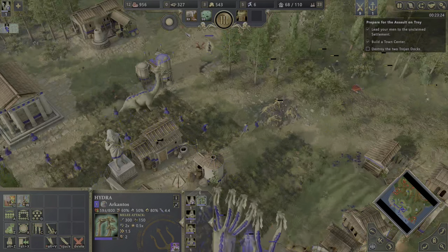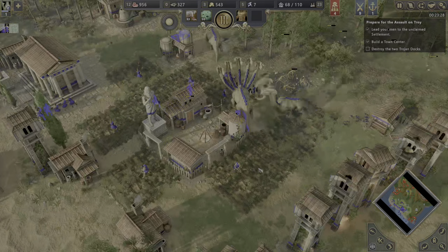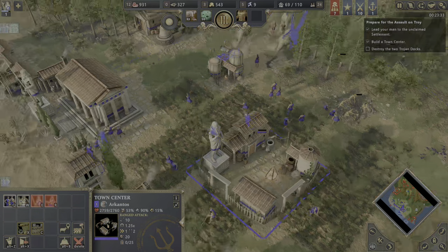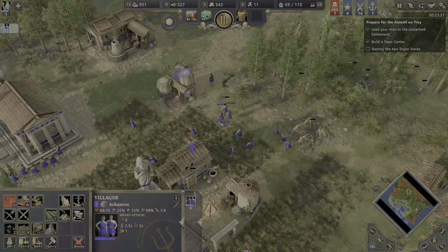Back to base, back to work — fast, fast, fast. Why are we struggling so much from this location? Can I build a fortress? I can — I'm going to build a fortress. Do we have many idle villagers? I do.